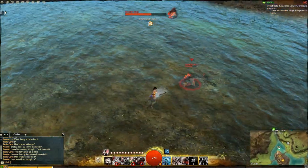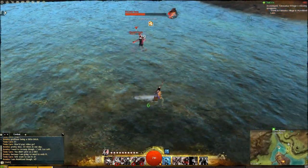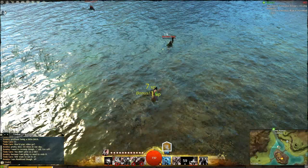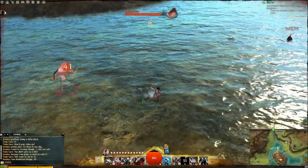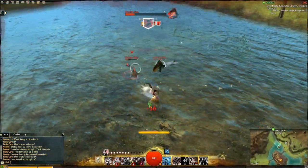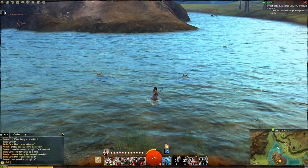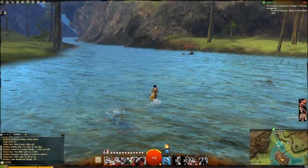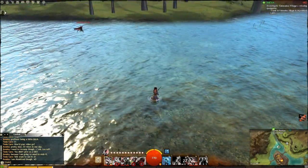Notice how I'm always moving around, but at the same time I'm still dealing damage. I'm using my auto attack strategically. The main reason why is because most of the moves you have are aim-based — you're going to have to aim in order to use them. But with your auto attack, you don't have to do that. And as you see, I took out that whole mob mainly with my auto attack. I used a few moves when they started to group, but for the most part I kept them down with my auto attack.